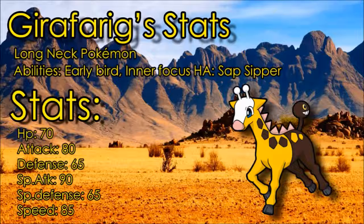For the stats, Girafarig has a 70 base HP stat, an 80 base Attack stat, a 65 base Defense stat, a 90 base Special Attack stat, a 65 base Special Defense stat, and an 85 Speed stat. Overall it's not the worst Pokemon — it can take a hit with those defenses and HP in PU, not in higher tiers. But it lacks a bit of speed; 85 means you outspeed walls but it's not fast enough to outspeed a lot of things.